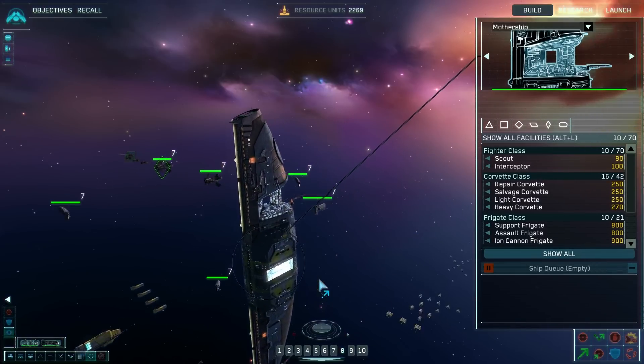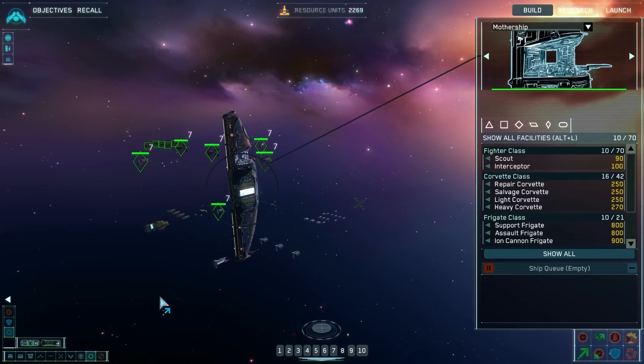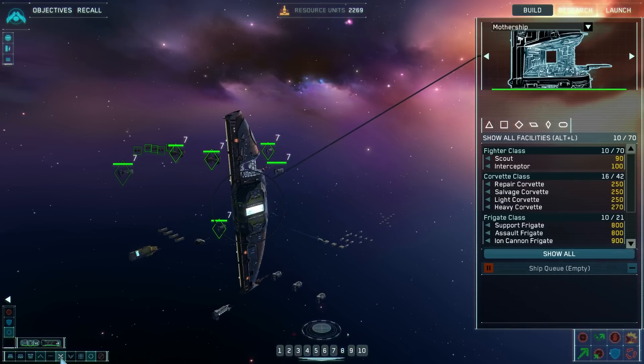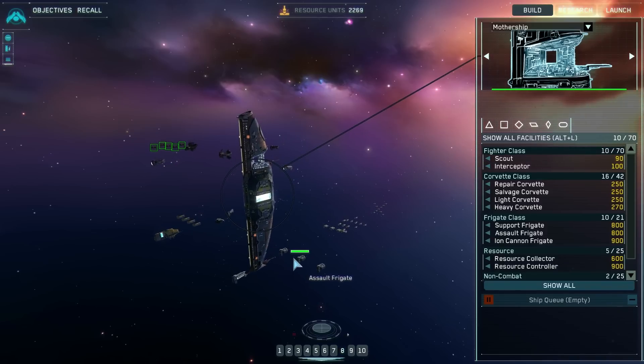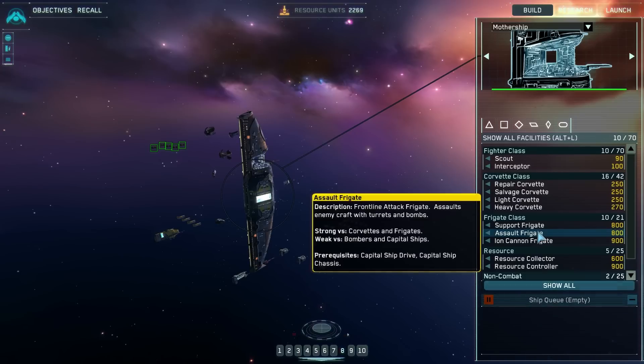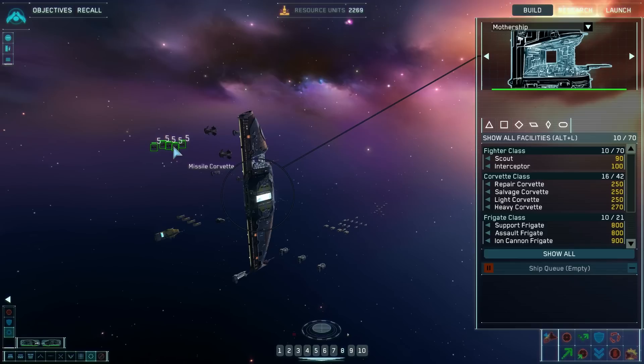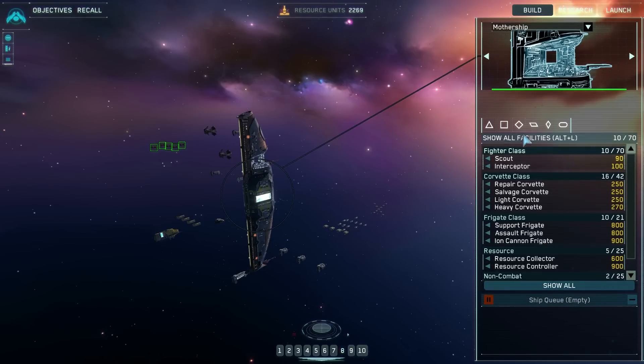Salvage corvette complete. Is this what you call a sphere? I guess it's kind of a sphere — sort of. What are assault frigates good against? Corvettes and frigates. How are we doing for build? We've got plenty of stuff built. I want to build a little bit more — make sure we're properly kitted out before we go and investigate. We're still at 2,000 resources.